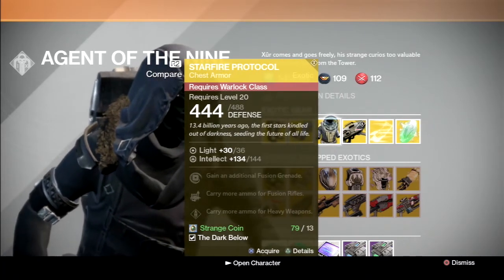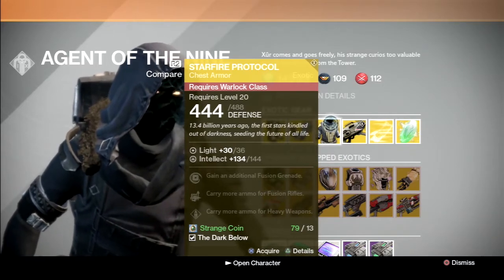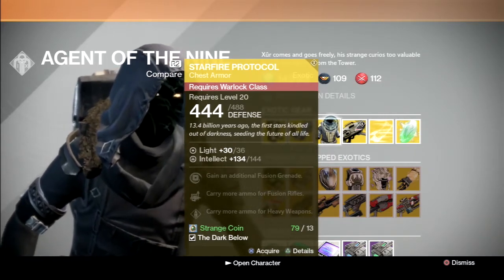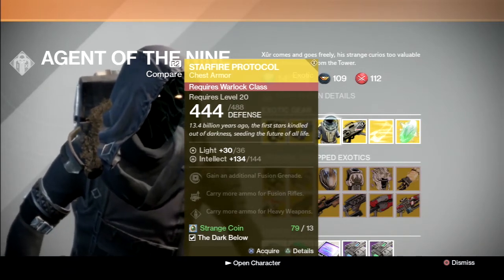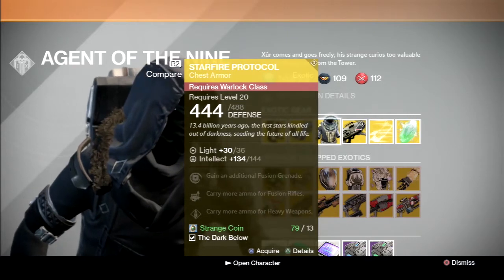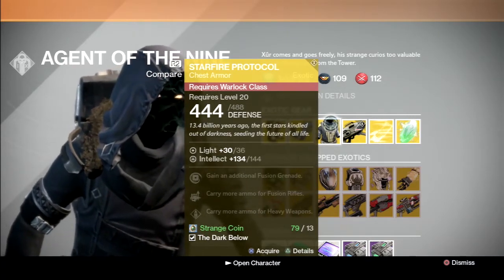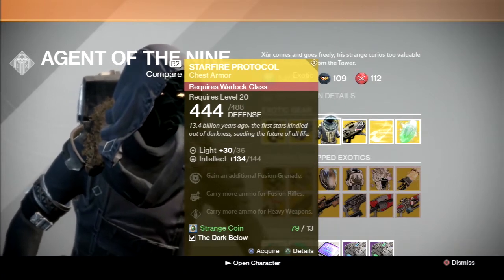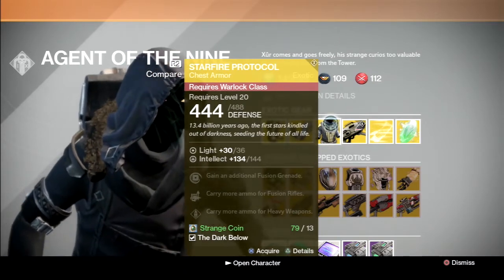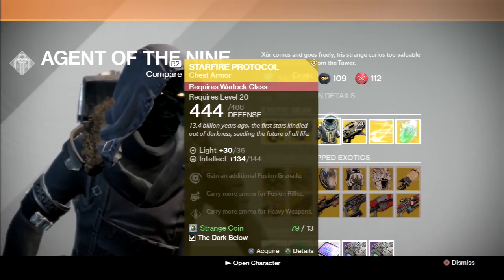For the warlocks, we have Starfire Protocol. This chest piece is how I know that Bungie hates warlocks, because these are just bootleg Armamentariums. They give intellect, and it's a great stat roll. An extra fusion grenade is nice if you like fusion grenades, and the extra fusion rifle ammo is nice, but I don't see why it's not just extra special ammo in general. Extra heavy ammo is always great. Overall, this piece is decent, and if you have a Sunsinger and don't have Heart of Praxic Fire and want a chest piece, then I'd say go ahead and buy them. I have one myself and I'm pretty happy that I got them.